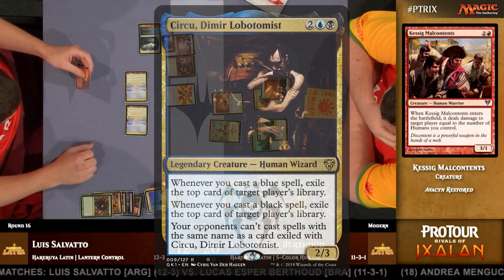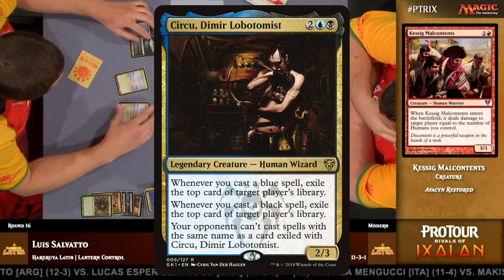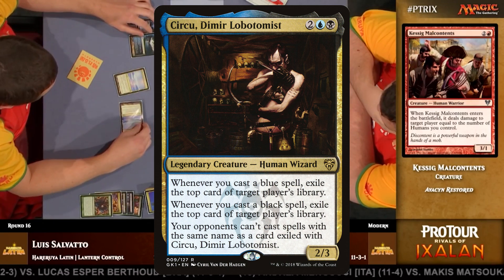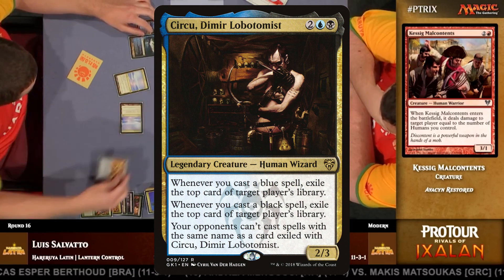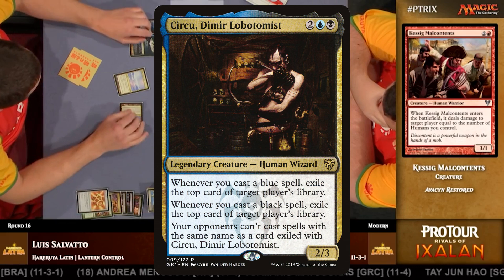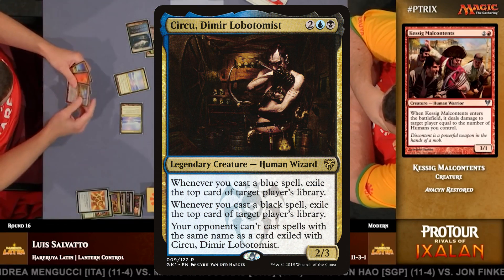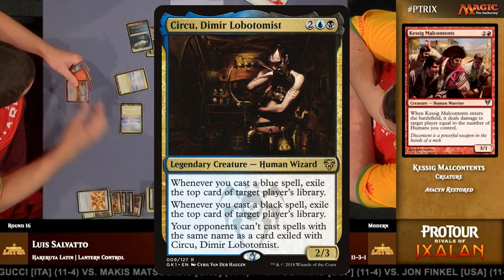Even Serku, dimmer lobotomist, who's often a favorite for building this sort of deck in EDH, doesn't give us what we need because his top deck ability is an active one. Because Serku's ability triggers on spells being cast, we would potentially need to cast three or more spells every turn in order to maintain control of what our opponents are drawing.